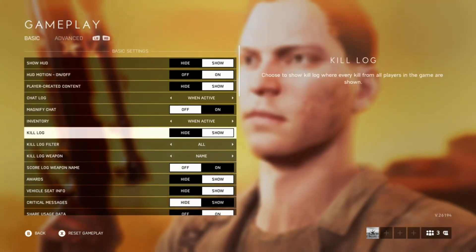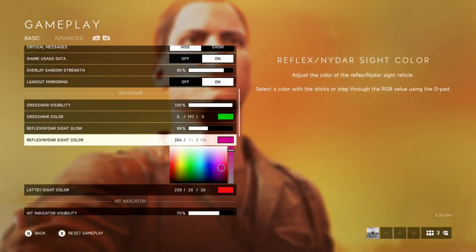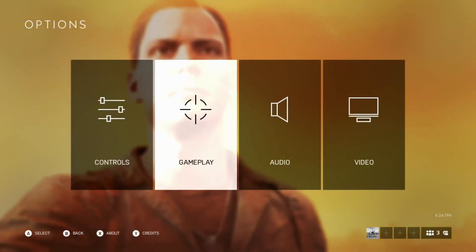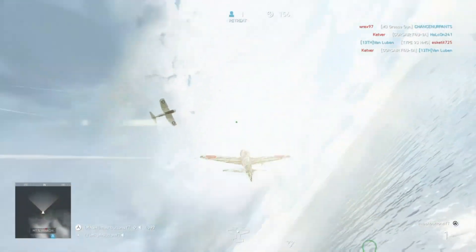Head over to gameplay and you can actually change the first-person color reticle in your aircraft. I change it all the time — mine's like hot pink right now — but it doesn't matter, you can pick whatever you want. I hope this helps a lot and helps new pilots, and maybe some veteran pilots too.